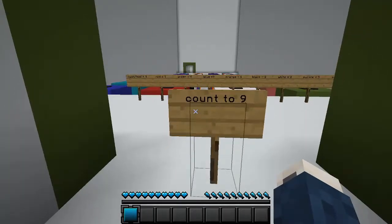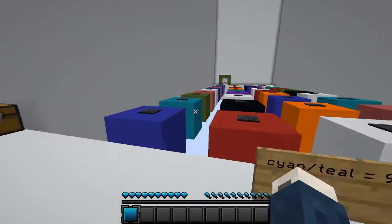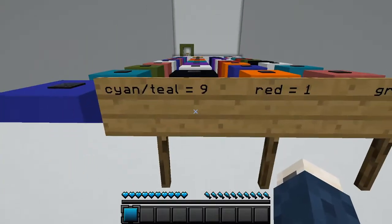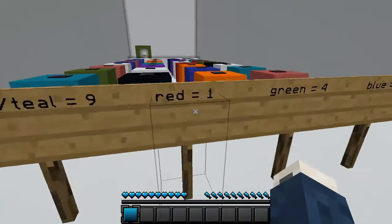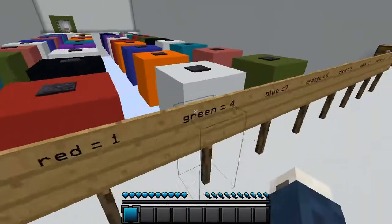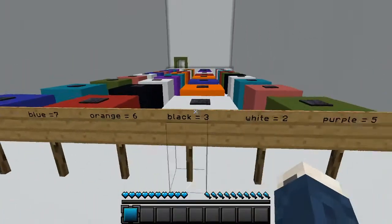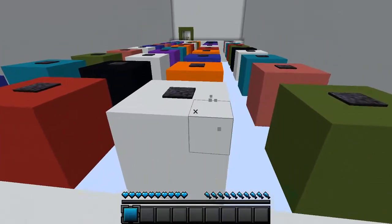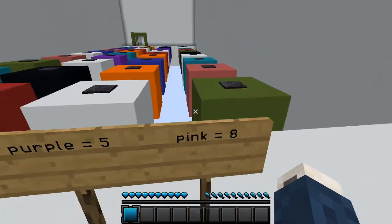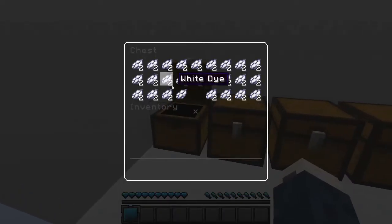So for this one, the first sign here says 'count to nine.' And you've got a bunch of signs here: cyan or teal equals nine, red equals one, green equals four, dark blue equals seven, orange equals six, black equals three, white equals two, purple equals five, and pink equals eight. Over here on these chests we've got dyes — you can put them in order in your hotbar to help you remember what order you need to go in, because some of these will kill you while others will not.